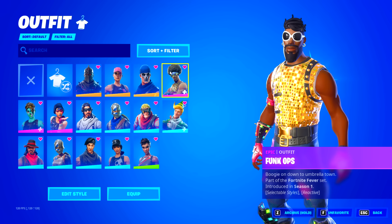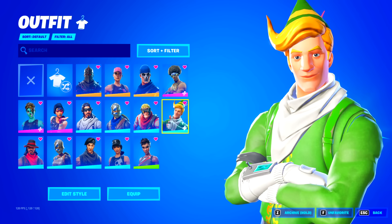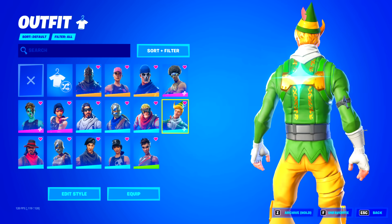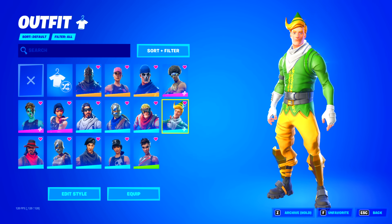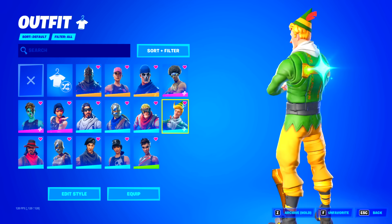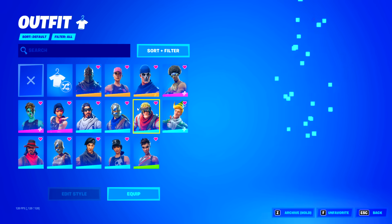Then they got the funk ops from season one. Codename Elf — this is the original codename elf because they don't have the other polar legend skins, which means they must have bought this in season one and didn't buy the pack. This is a really rare locker to see. Whenever someone owns this skin, they pretty much guaranteed own the pack. But nope, this only has the codename elf. This locker is actually looking really rare.